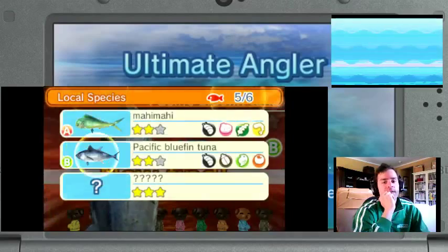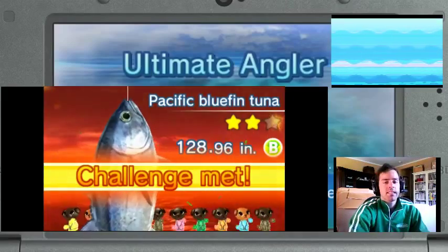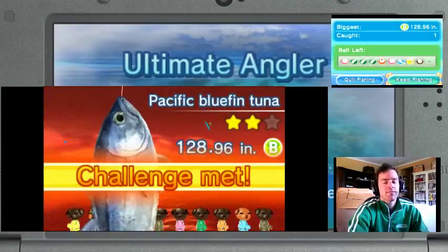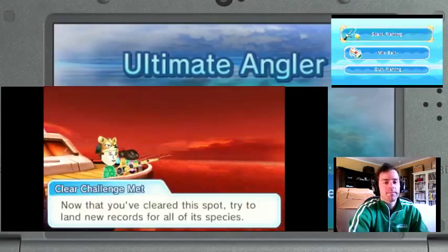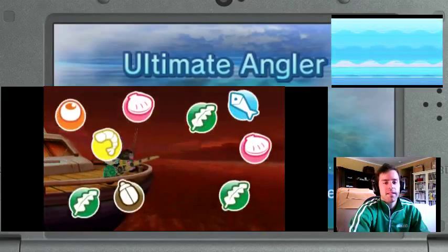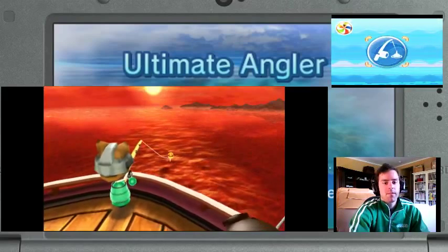Pacific Bluefin Tuna, 128.96 inches. So there's like 12 inches in a foot, 36 in a yard. That's gotta be like... I don't know if that's as tall as me. Because I'm like 5'8" — no, 5'9". I'm 5'9". Yeah, I'm done. Just get me out of here. Okay, yeah, we're good.